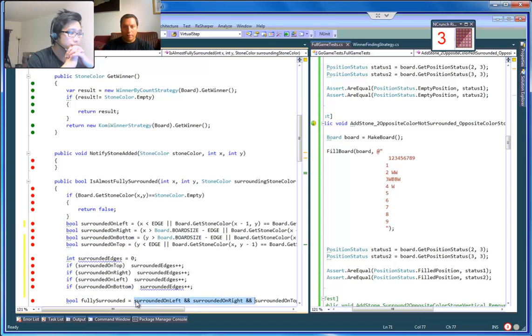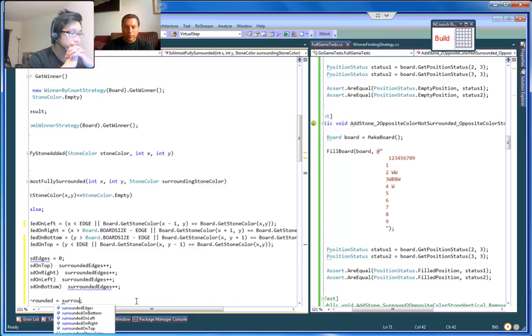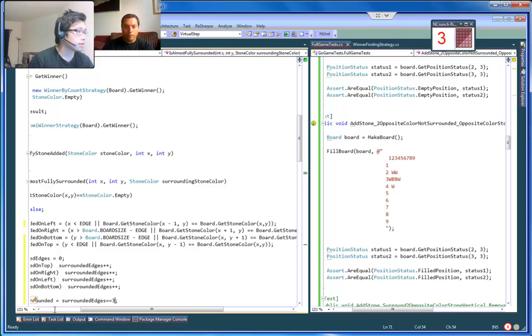And then we would have basically surroundedEdges equals 3. Right now I think we need to change this back to 'surrounded color.' Why? Because you changed it — it's basically surrounded by its own color.